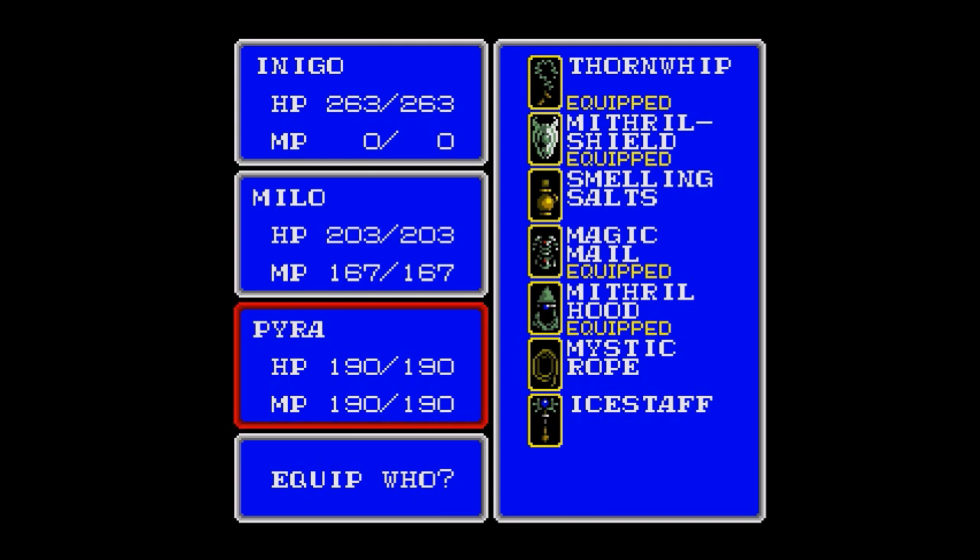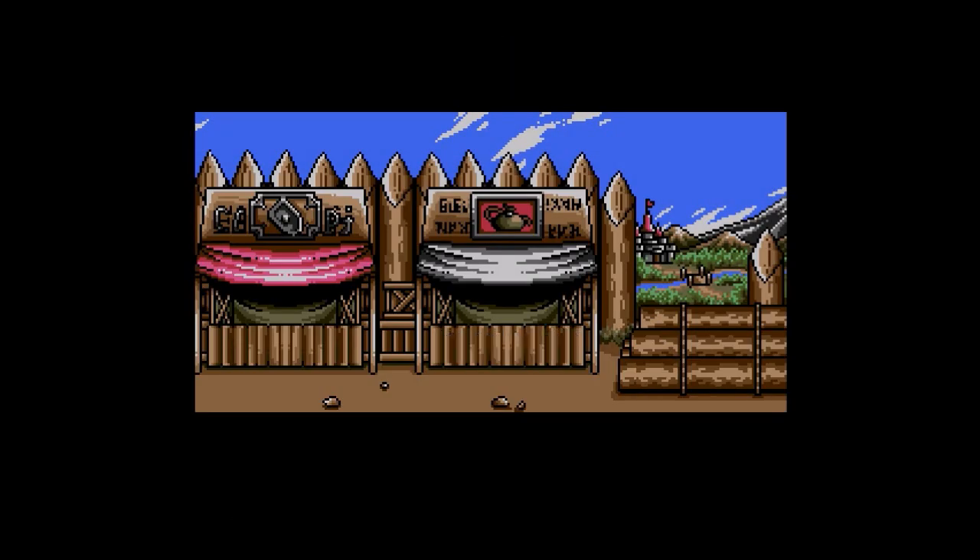The Holy Water removes a cursed item. So I'm going to sell that because I know what the cursed items are — pretty much all of them have 'Dark' in front of them. Actually, I want to double-check on Pyra. I want to see if the Magic Mail really is the strongest armor she can have.